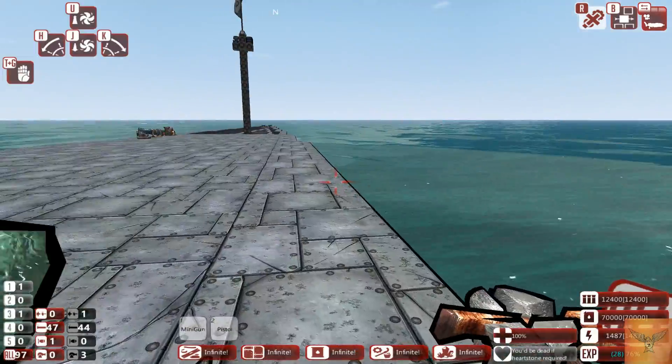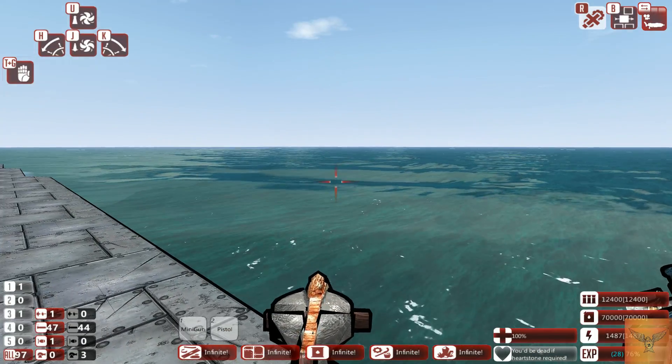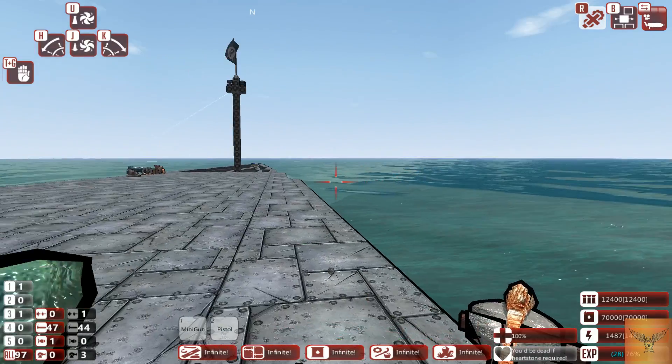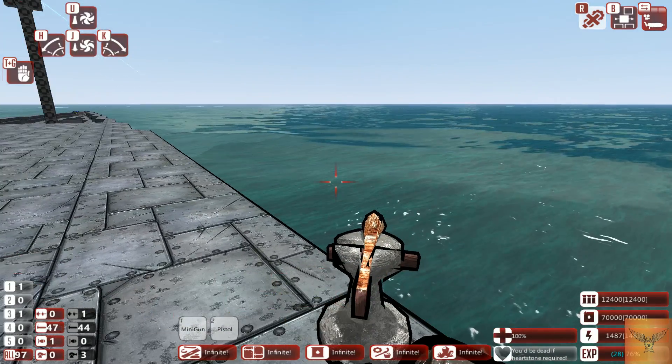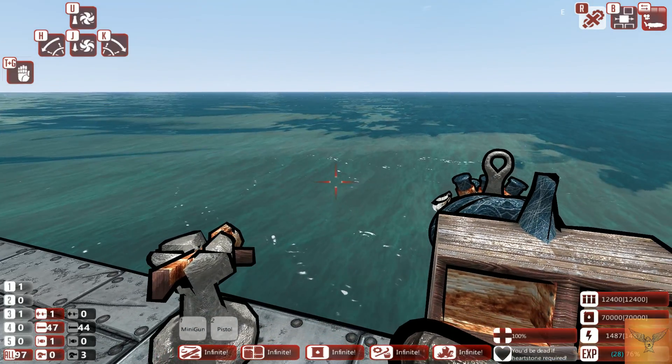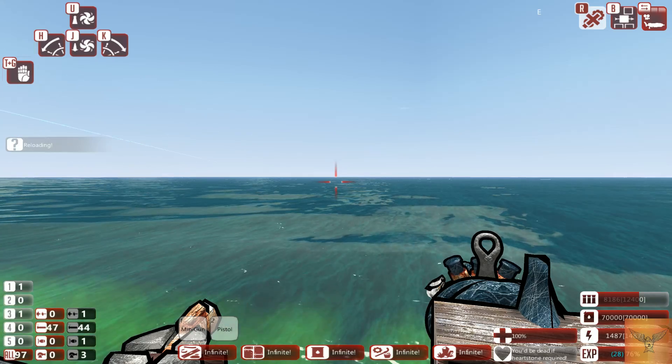The harpoon gun can turn in directions — up, down, left, right — with about the same aiming range as the small cannon. You press Control to fire it and it fires a harpoon.